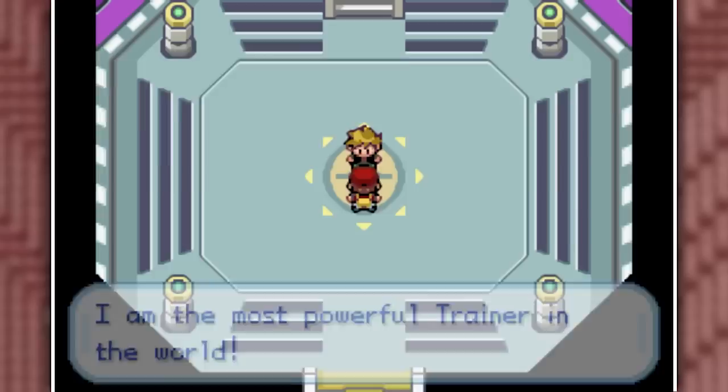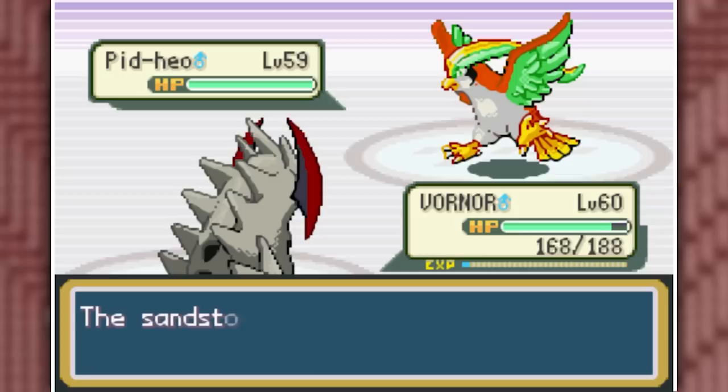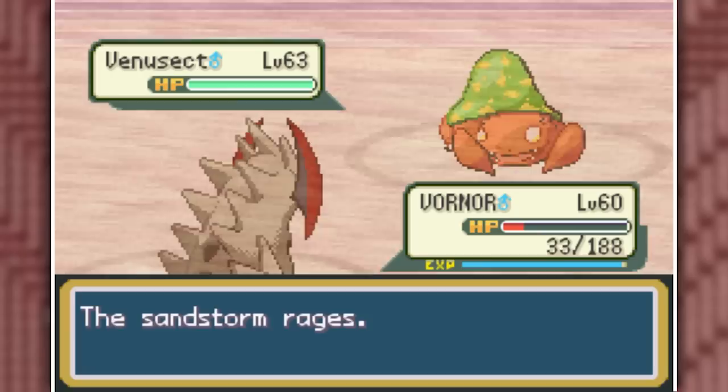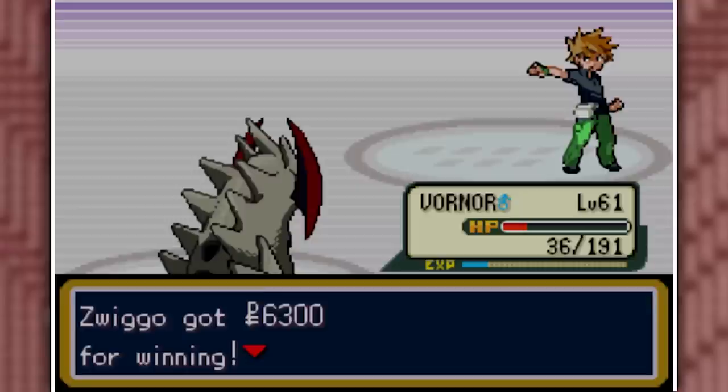It is time to face our final opponent, Hunter. First time I said his name was at the final fight, and that's when it matters most. Dragon Dance up four times with Vornor, take down Pit Heo with a single Rock Slide, and sweep the rest of his team: Agronine by Earthquake, Ivar by Rock Slide, Chandily by Earthquake. Feralibor hits an Aqua Jet and almost kills me, but an Earthquake finishes it off. Final Pokemon, Venusect — one last Rock Slide finishes the job. We are champion of this weird fused Kanto region.